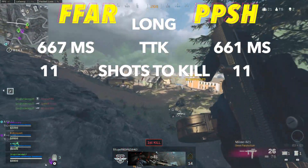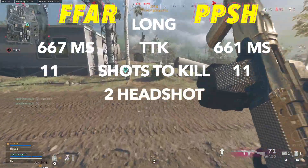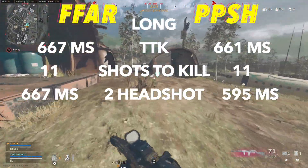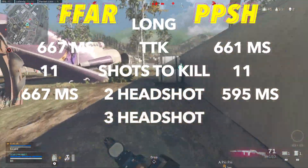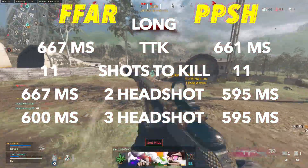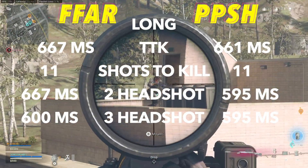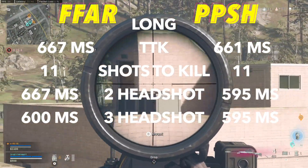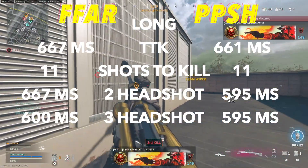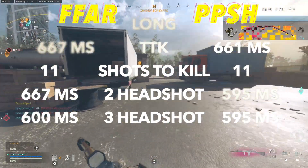The PPSH will actually have a big advantage at long range because it only needs two headshots to lower the TTK to 595 milliseconds, while the FFAR needs three headshots still to lower it to 600 milliseconds. Both weapons can also lower their respective TTKs with five headshots, but that just isn't reasonable. I think it's easy to see that both these weapons will feel super consistent and that the PPSH will have an easier time lowering its TTK with headshots at long range.